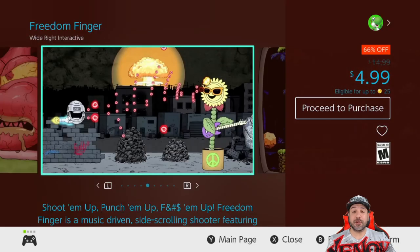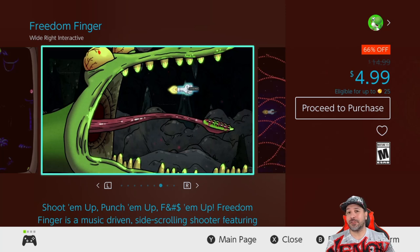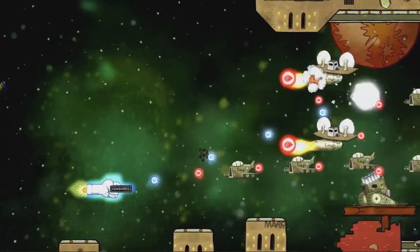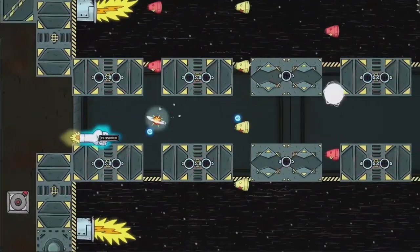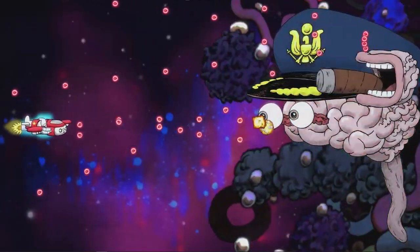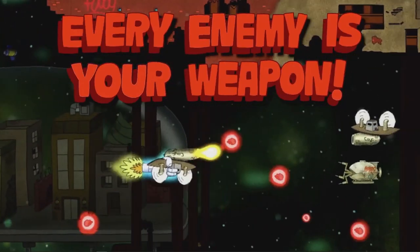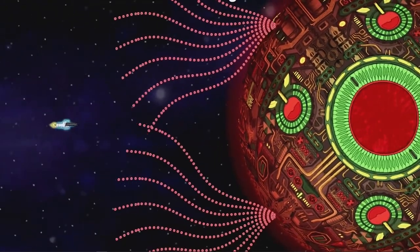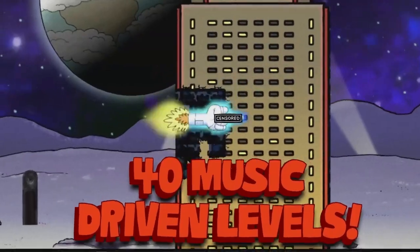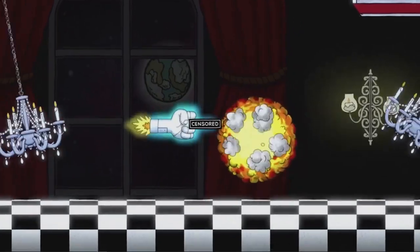Next, one of the wackiest shoot-em-ups on the Switch — Freedom Finger is back at 66% off for $4.99. As the title suggests, the point is to give the finger to your enemies. The enemy designs and level design are really great, and on top of it, it has one of the best soundtracks in modern shoot-em-ups. If you're looking for something different from a shoot-em-up this week, Freedom Finger is one of your best pickups.